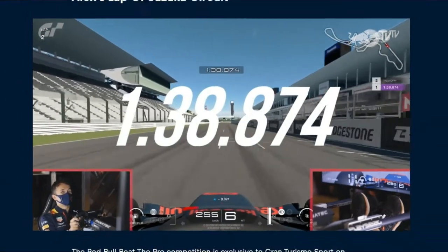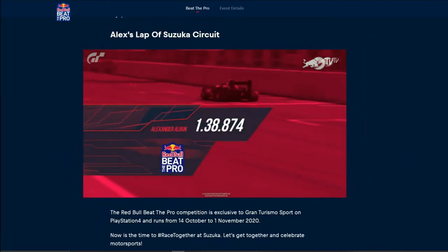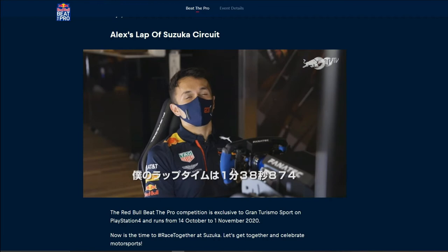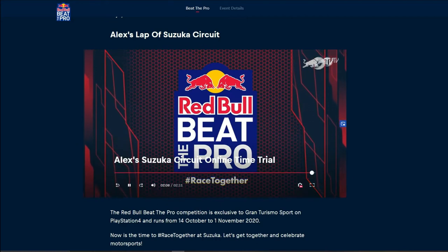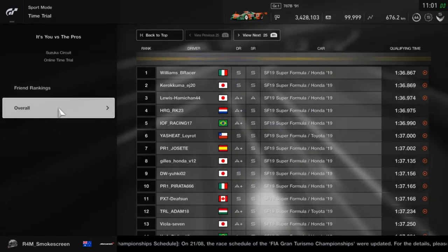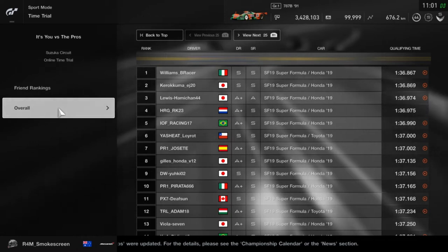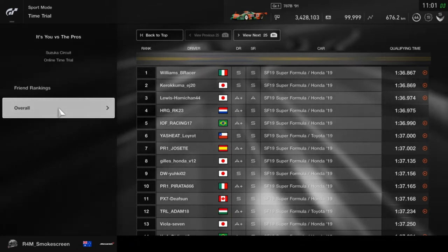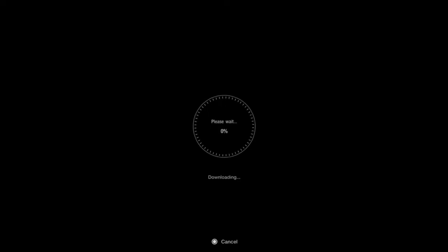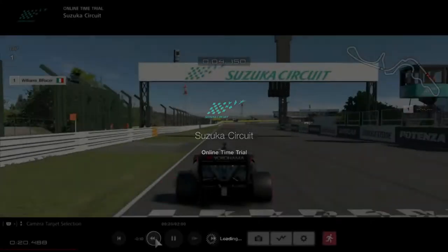Albon sets a 1:38.8 - so the secondary Red Bull driver is faster than the primary Red Bull driver. My own lap time is blurred at the top of the leaderboard, as that's the time I ended up setting and I didn't want to spoil it. I did view the quickest lap before my go but didn't record it, so I went back to record it for the video to show things more chronologically.